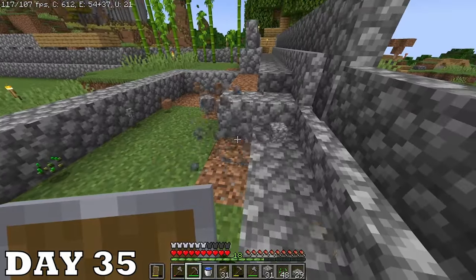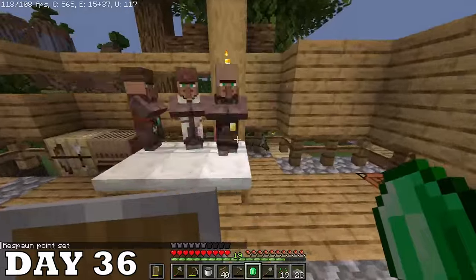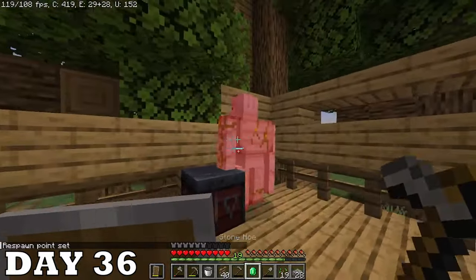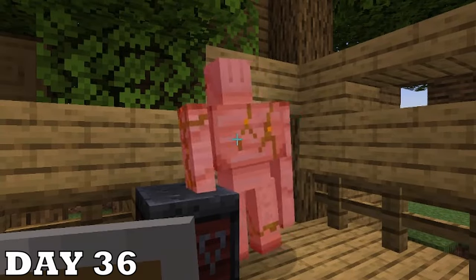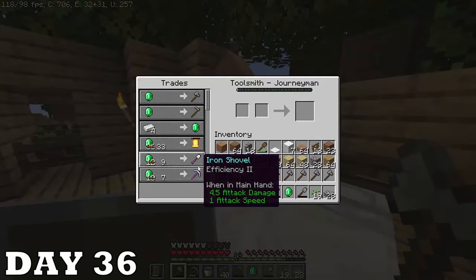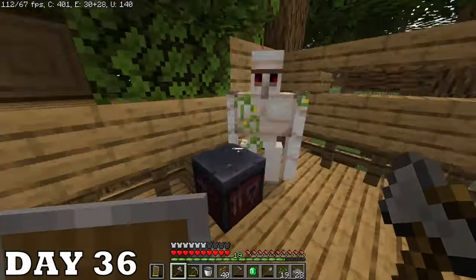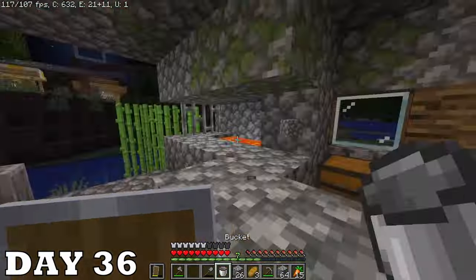On day thirty-five I'm expanding the farm even more, and by nightfall it's officially done. On day thirty-six I awoke to an iron golem suffocating in the wall — I know today is going to be a good day when I see that. I finally got my toolsmiths to start selling me iron tools. Then I spent most of the day collecting lava with my singular bucket to make a nether portal.